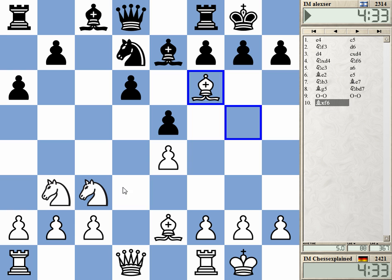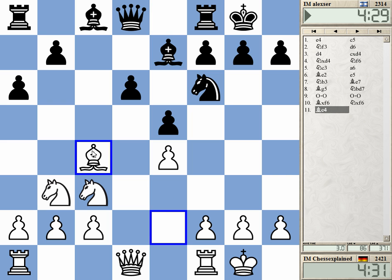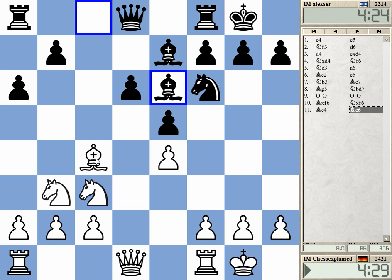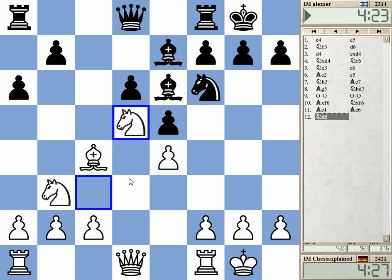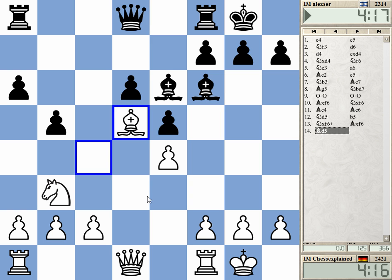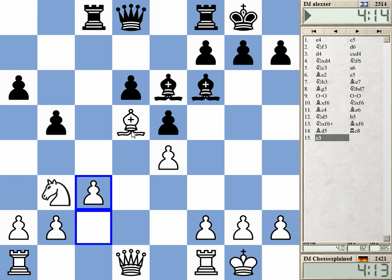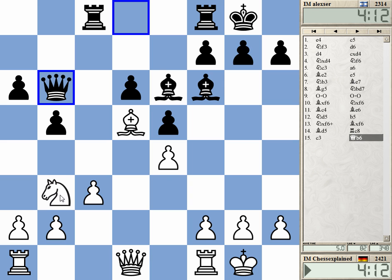I'm trying to play for the d5 square here. Maybe you can play b5 anyway. I'm just giving away e4 — wow, this was lucky, he could just take e4 I think. Okay, this is now fine. I have decent control of the position now, but the knight on b3 is not well placed and needs to be repositioned.